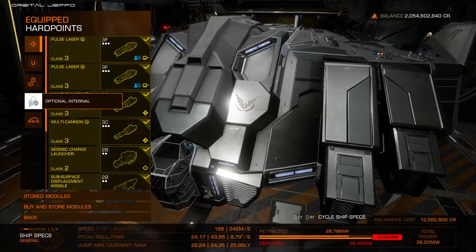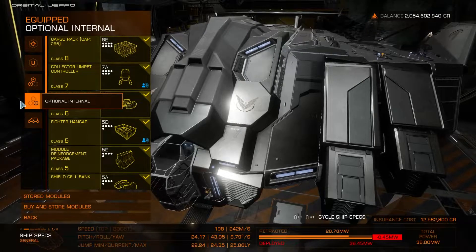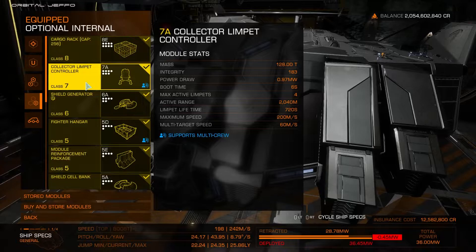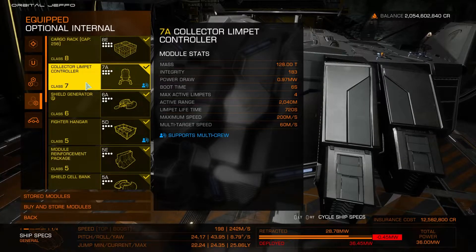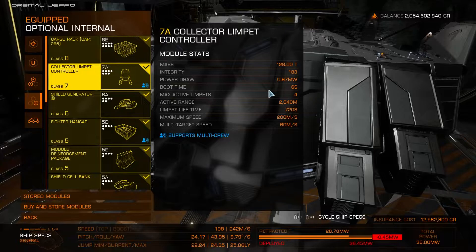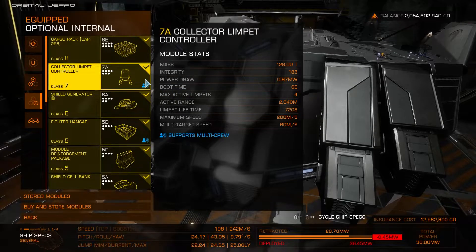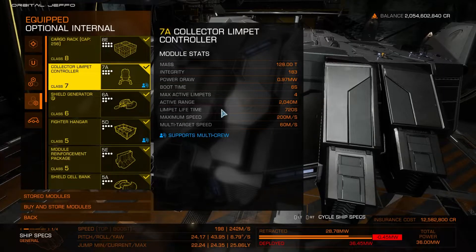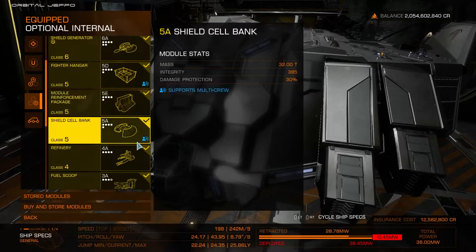There is some equipment that all types of mining need. In our optional internals section, the first item is the collector limpet controller. Collector limpets do exactly what you think — they pick up the bits of mineral and gem that you are mining and return them to your cargo hold. This particular controller is a class 7 and can run four maximum limpets at the same time. These are stackable controllers — if I were to add another class 7, I could run eight concurrent limpets.